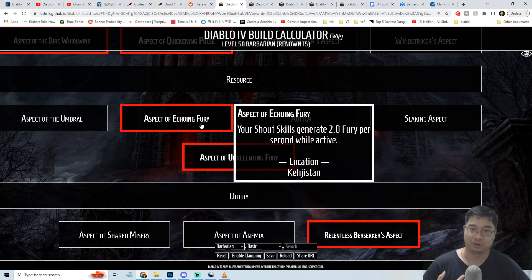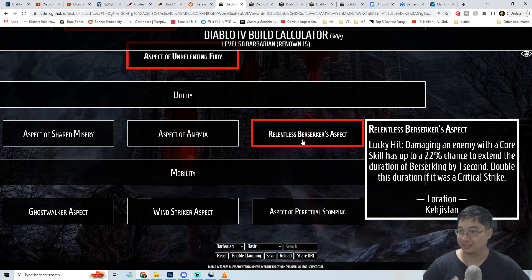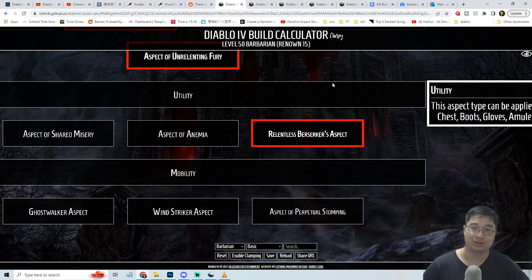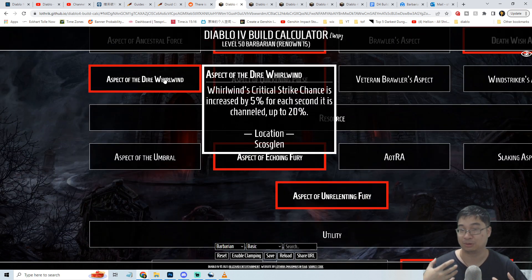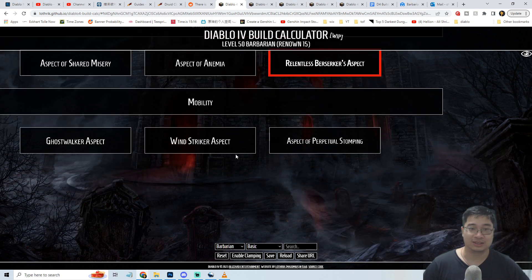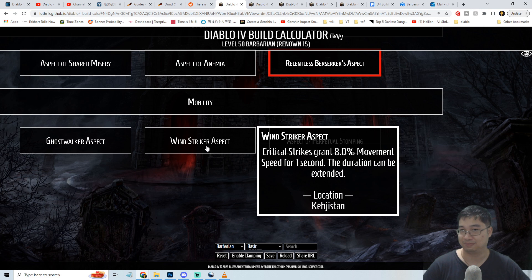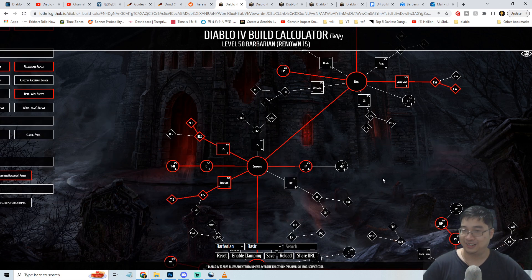For resource aspects, Echoing Fury gives more fury while we have the shout active - useful since we cast shouts often for thorn uptime, helping fuel Whirlwind. We can also look at aspects that refund fury when killing enemies with Whirlwind. For utility, the Berserker's aspect extends Berserk duration, giving additional thorns, bleeding damage, and movement speed. The Dire Whirlwind aspect provides up to 20% increased critical chance, and while berserking in Whirlwind you can stack critical chance effectively. For mobility, Wind Striker aspect is an option if you have high critical chance, but Leap remains the primary mobility tool.